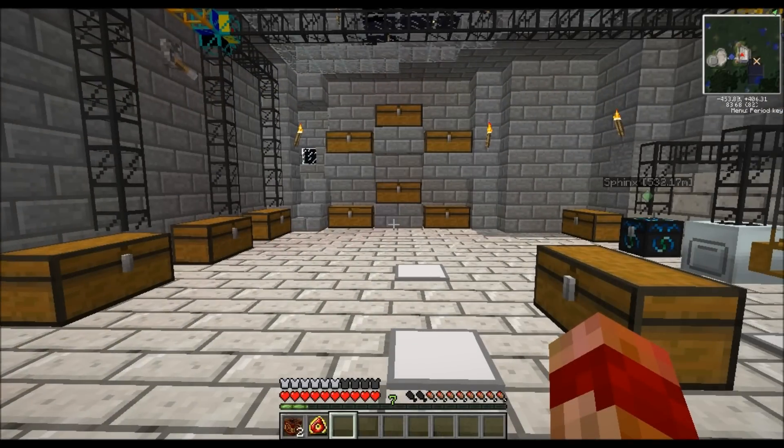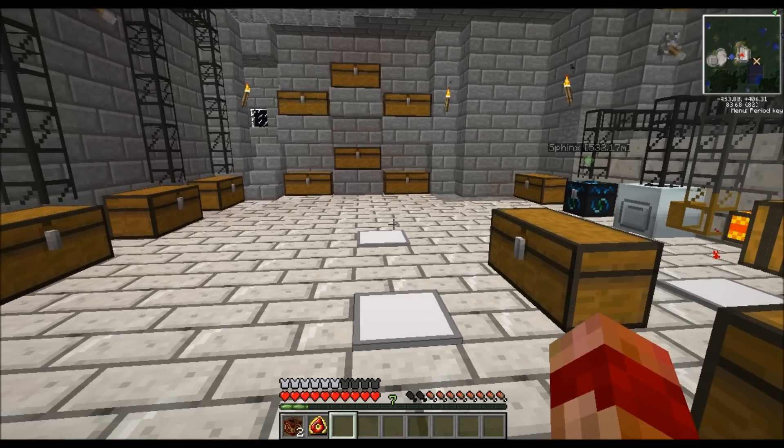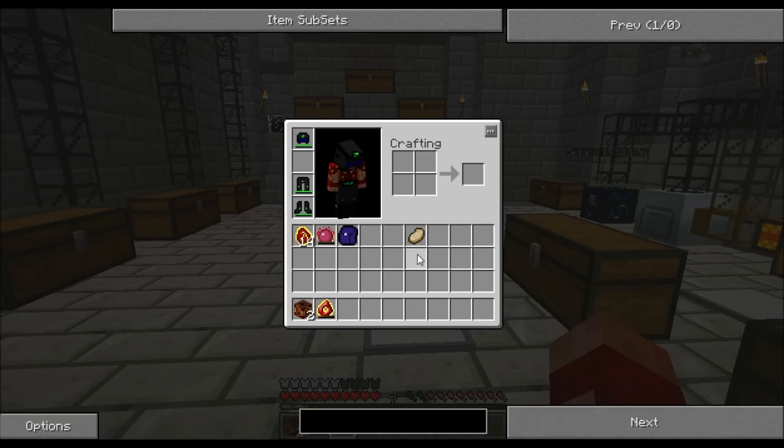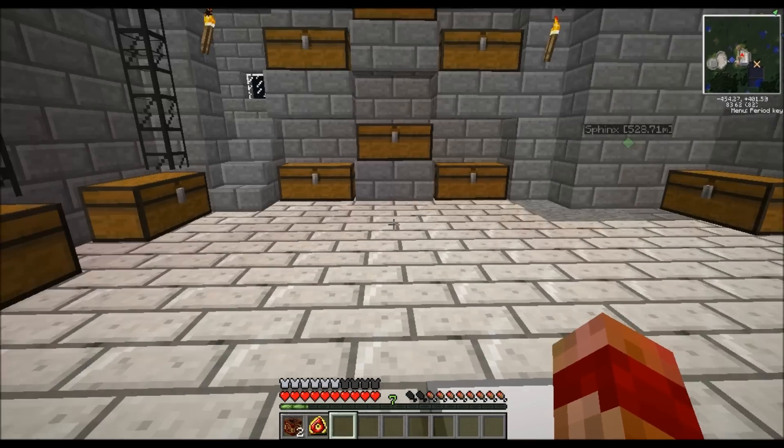I've just put some stuff together so we can go and test this out. I've made a bit more Mobius Fuel just to fuel the Destruction Catalyst. Also got my mining backpack — thought that would come in handy. And I've made a couple more Nova Catalysts so I can show you how those work. I'll just grab a couple of levers and then we'll head down.